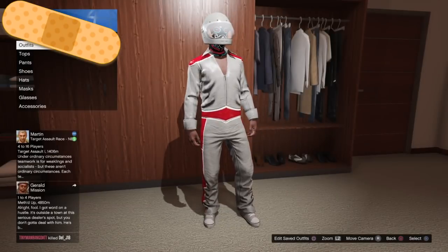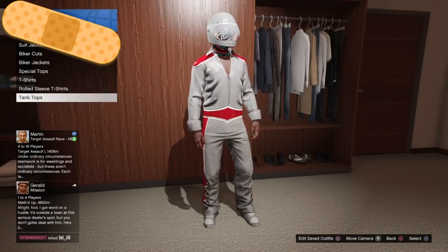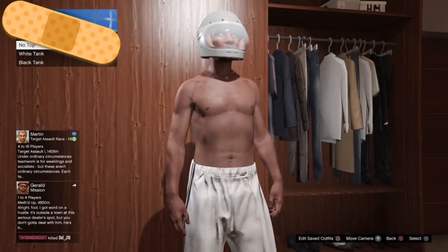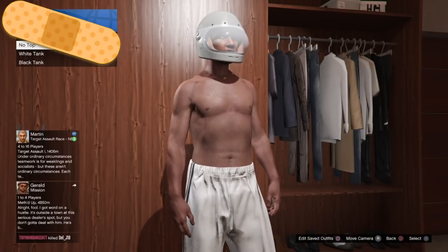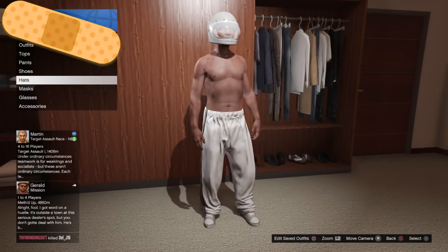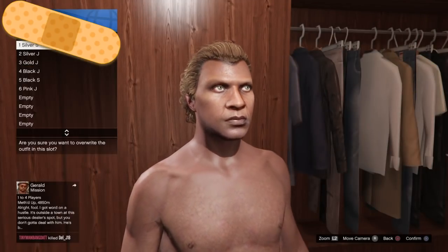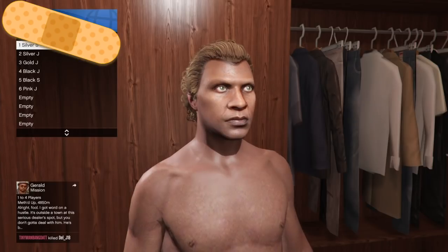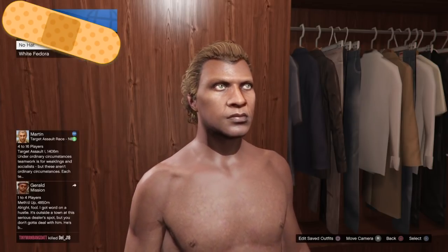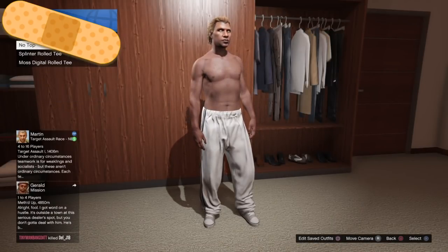The next step is very important. Go into your closet and go to the top section first. This is where you're going to select either no top, which will give you the sweats, or go to under suit jackets and select the black tailcoat, which will give you the jeans. When you make that top selection, you'll see that the pants from the suit glitch away but you are left with the shoes. When you do this on the female character, you just get some plain black shorts and you cannot change the pants or the shorts, so you're kind of stuck with that.